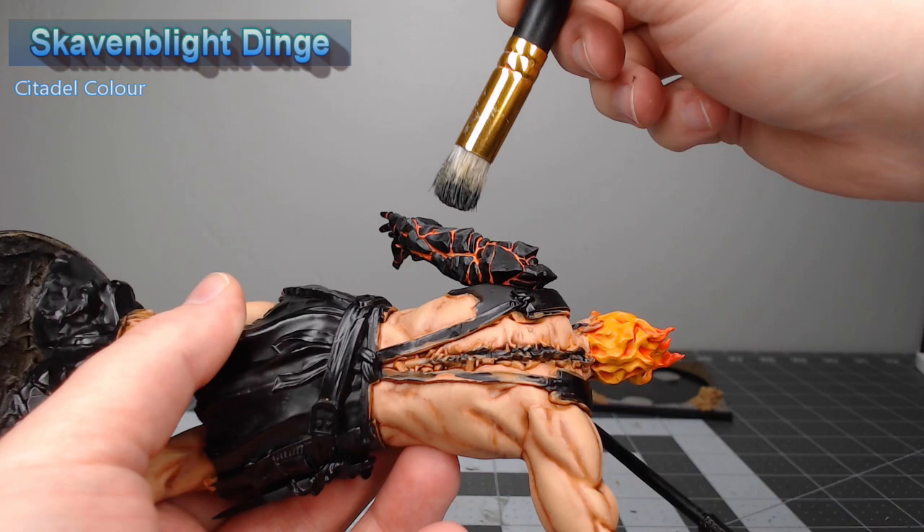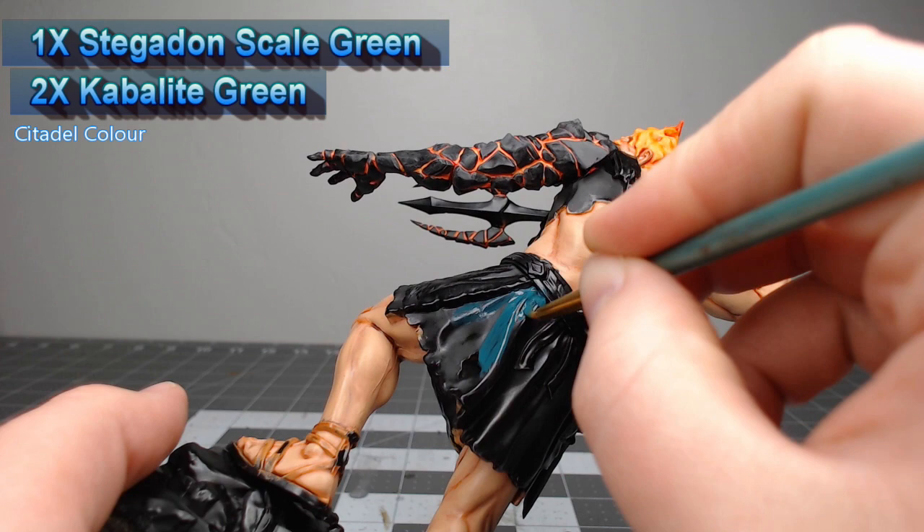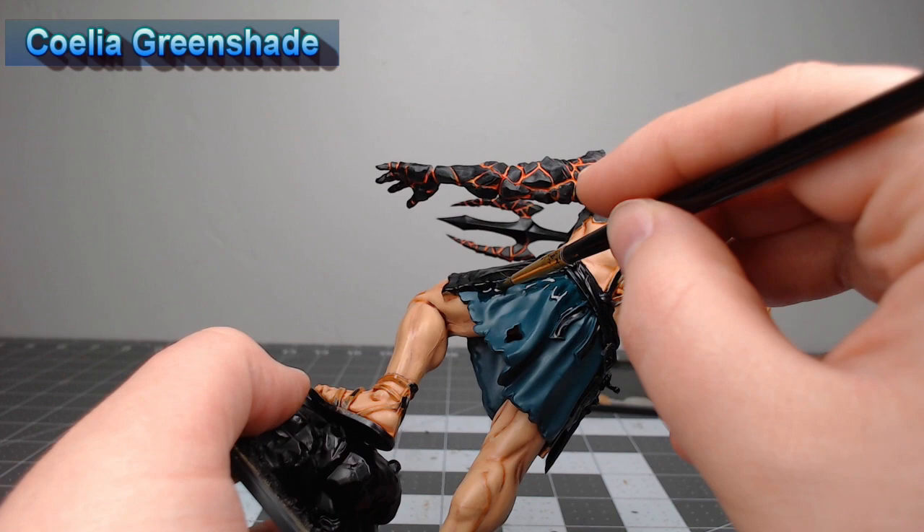It's time to start working on the clothing on the model. We're going to take a mixture of one part Stegadon Scale Green to two parts Cabalite Green and we're going to use this as the base color for all the clothing on the model. We're going to shade all of the clothing using Coelia Green Shade, and you don't want to go too heavy here as it will darken down the clothing quite a bit.